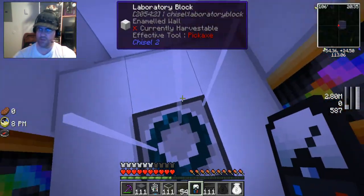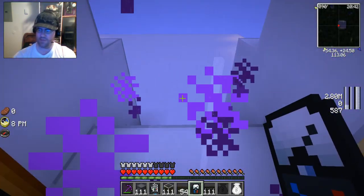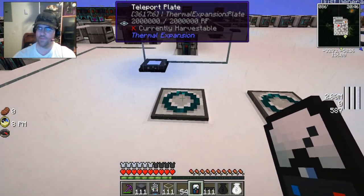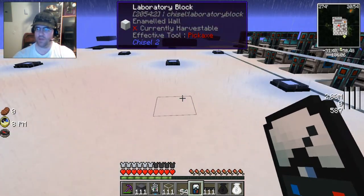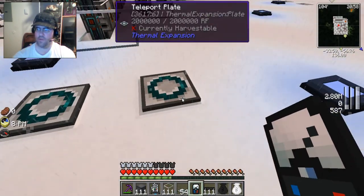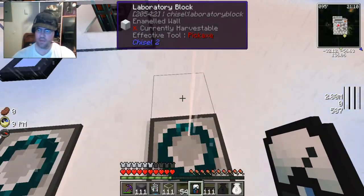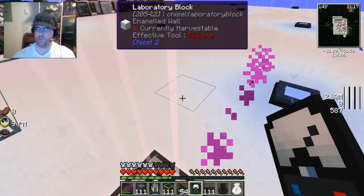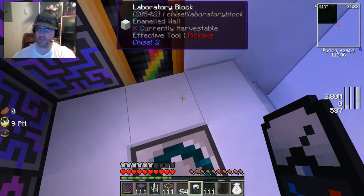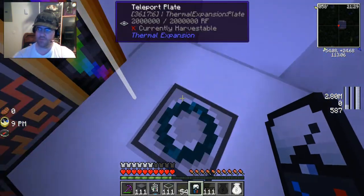Hit that little plus button and it'll just give you these lovely little lines here. Now this should give us our little — there they are. There's a little animation here to make it look like we're whooshing. And here we go — that one was sand generator. Now to get back to the nexus we should have this one set to nexus, and set this one to sand generator. There we go. Now this one will teleport us back. In every location we want, we have one for the other.